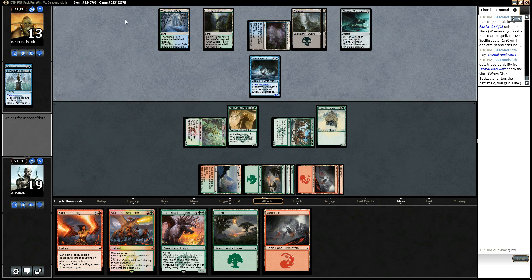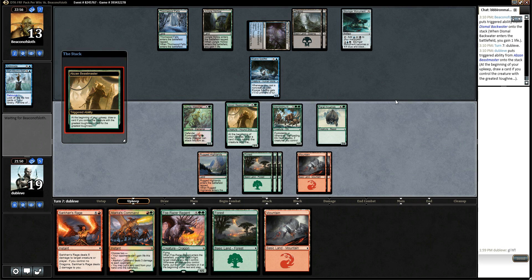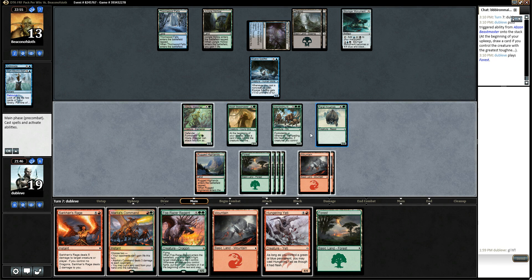He's got seven cards in hand. If he doesn't play anything here, okay, he's got to have some kind of trick. I'm just going to leave up these Hungering Yeti. Alright. So I'm just going to ship with most of the team. Do I attack with this? One, two, three, four, five, six, seven. I think I do? That's a lethal attack.